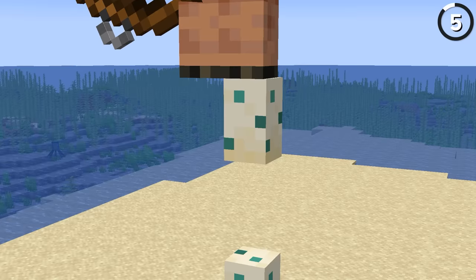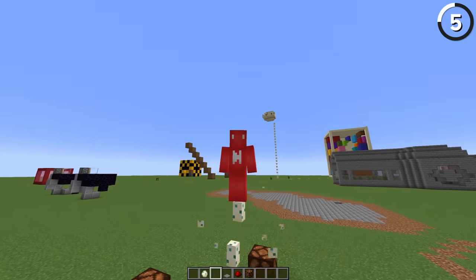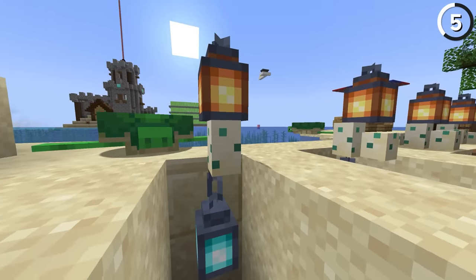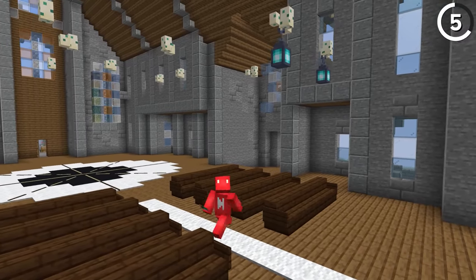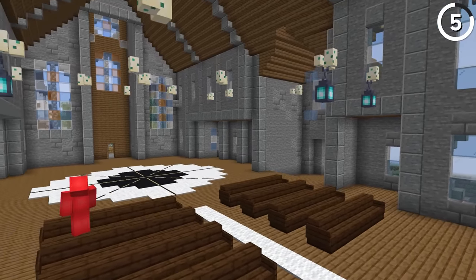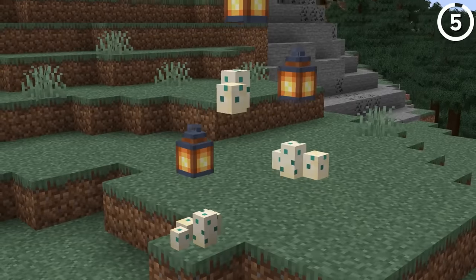Turtle legs are stronger than you think, because even though turtle eggs can't support the weight of the player or other mobs, they can support lanterns placed above or below them. It's worth noting that the lantern does look like it's floating in those cases — so maybe that's why they don't break. It was never there in the first place.